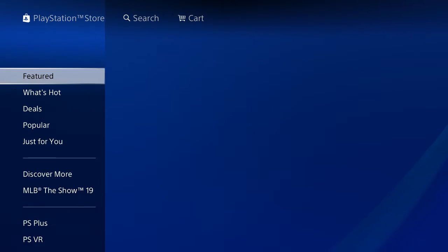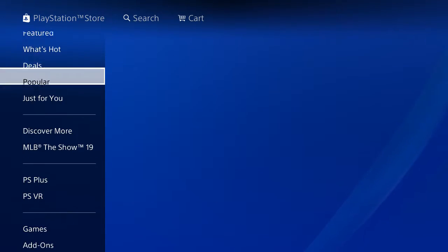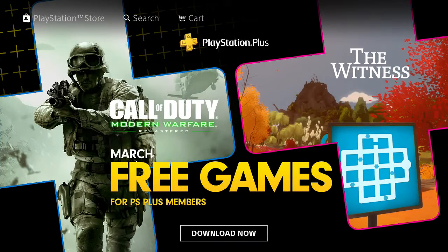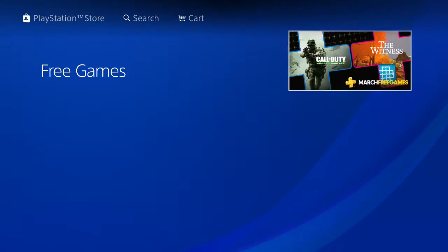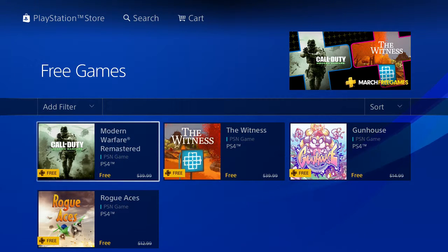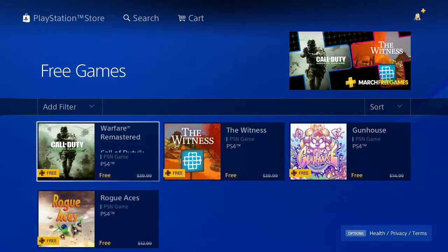But you can also do it from the PlayStation Store. Wait for that to load up. And then after that, it might be on Featured — yes, it'll be on Featured. So press A on that. Then, there we go.